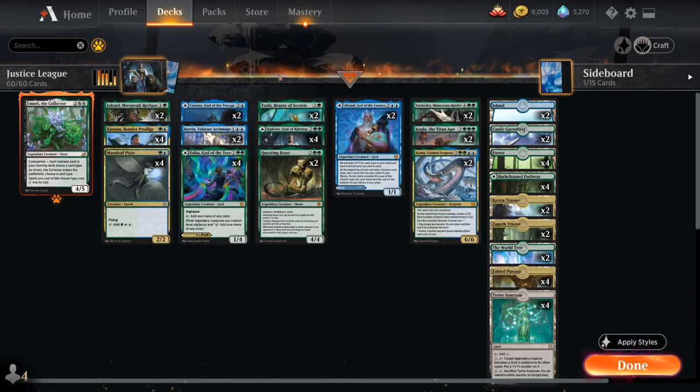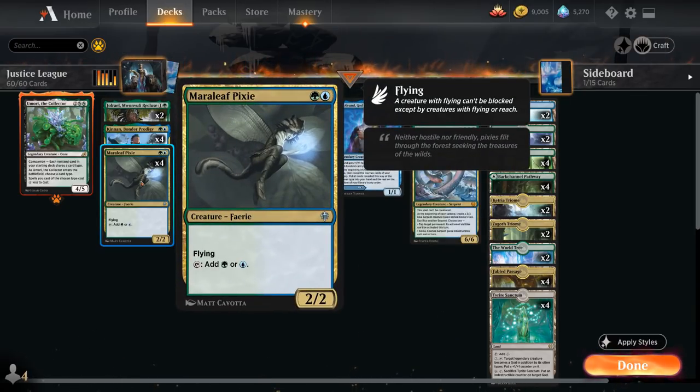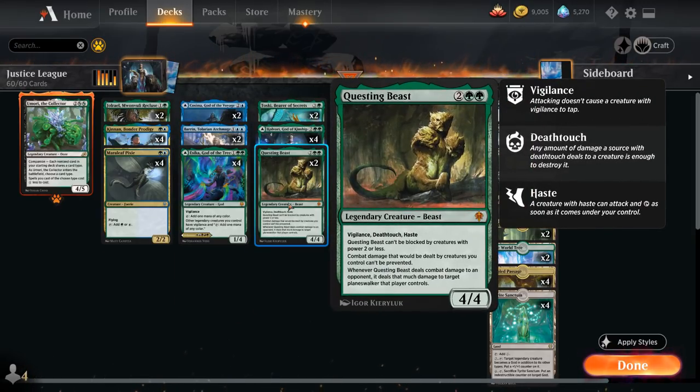We've got four copies of Esika, two copies of Toski, Bearer of Secrets — a 4-mana 1/1 legendary indestructible squirrel that cannot be countered and must attack each combat if able. Whenever a creature we control deals combat damage to a player, we draw a card, so the opponent must keep blocking Toski. Toski also pairs nicely with evasive creatures like Merleaf Pixie. Then there's Questing Beast — the 4-mana 4/4 with Vigilance, Deathtouch, and Haste, plus a host of other abilities.